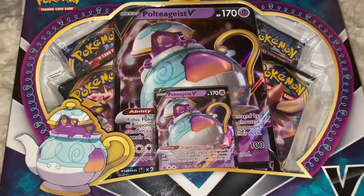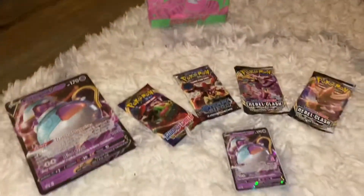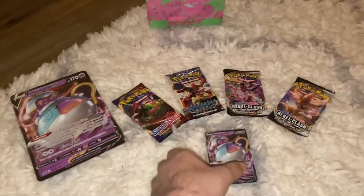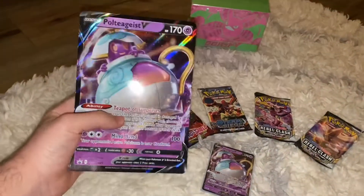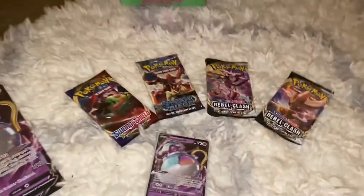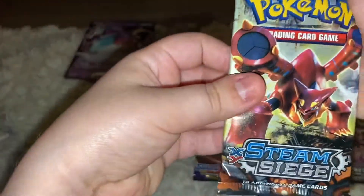Let's open the Poltergeist V-box first and save the best for last. Here's everything we got: the code card, the mini Poltergeist V promo card, a jumbo Poltergeist V promo card, and I was wrong — there's an XY Steam Siege instead of Sword and Shield, plus two Rebel Clash packs.